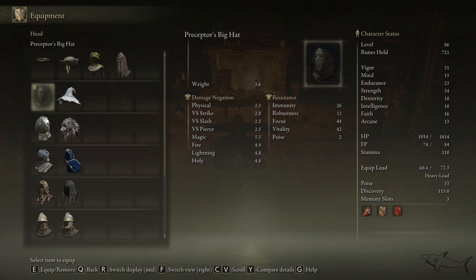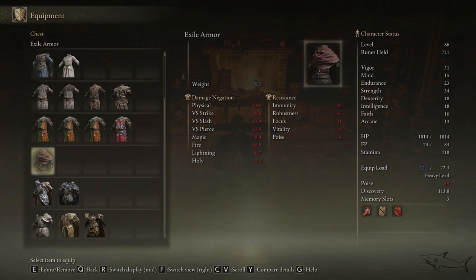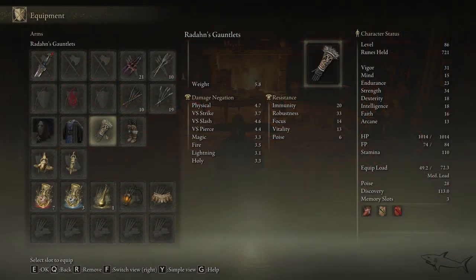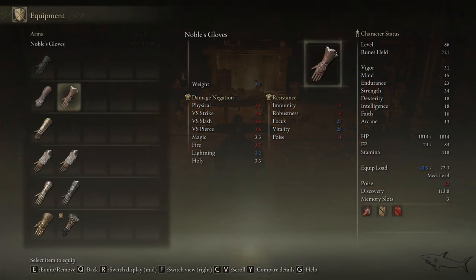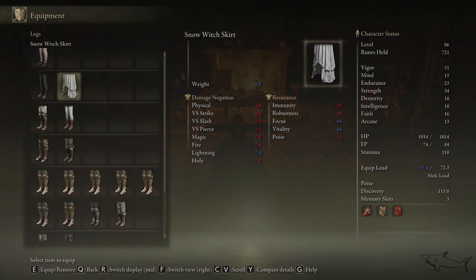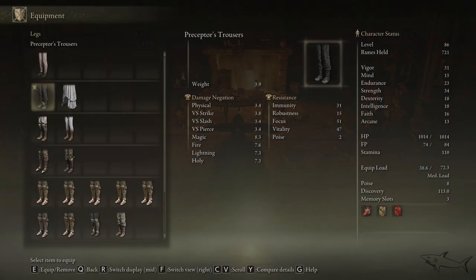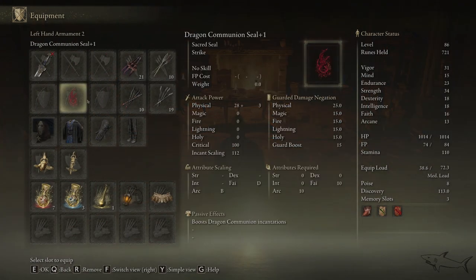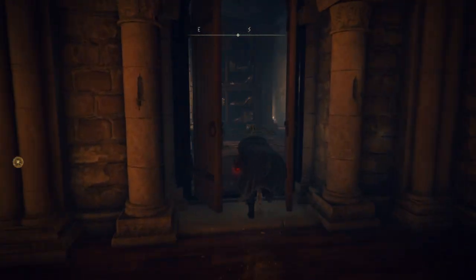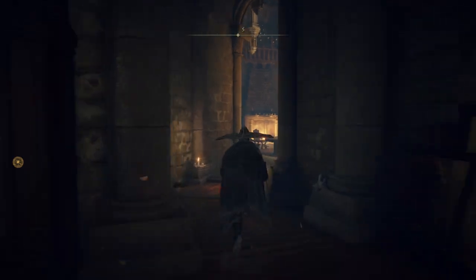It's a little bit weaker than the Snow Witch Hat but it looks pretty cool. Now the Perceptor Long Gown — and the gloves. It's not the best stat-wise, but a really cool looking set. The Perceptor Trousers — and I think that is everything we got. You're going to look like Perceptor Selvius!